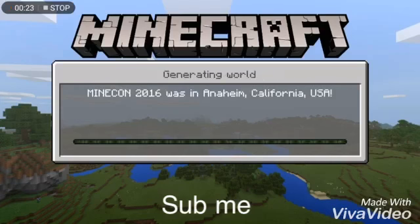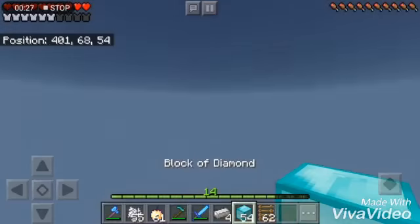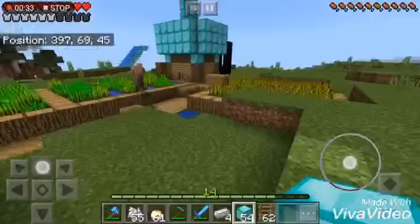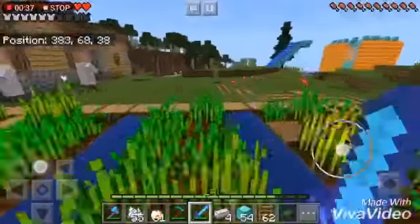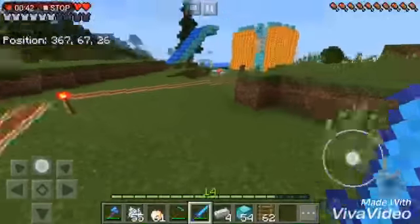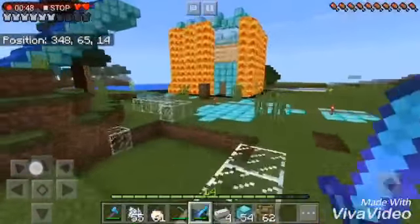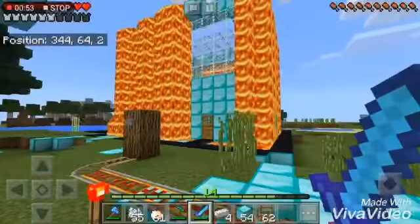I'll show you all around. My secret lab — wait, I'm in the villager place. Let me show you. I have a water slide as well. You can see — look, I made that. That's my biggest tower in the world, and I made some letters. This is my home, but let me go.